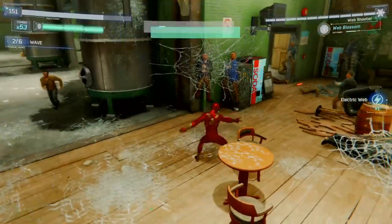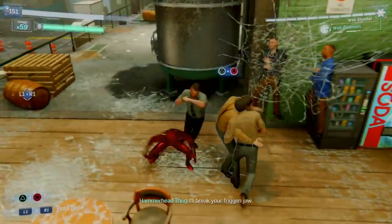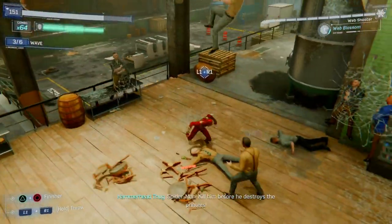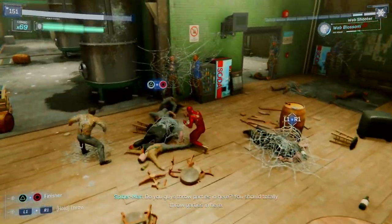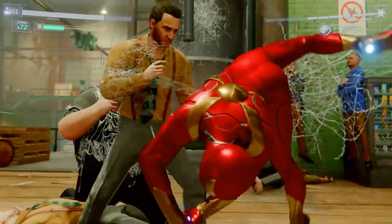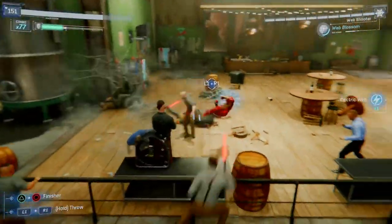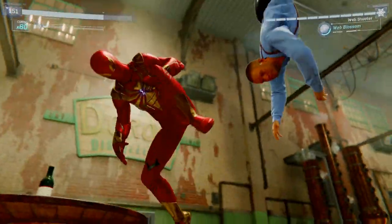This is where the Web Blossom comes in handy. I had a bunch of enemies surrounding me and I think I got one of those dudes with the whips — I really don't like those guys because I can't go up in the air and continue my combo since they'll yank you off the ground. I also would recommend not using finisher moves — let your focus bar charge up, because when you're doing a finisher you've got fewer hits you can do on one enemy to increase your combo.